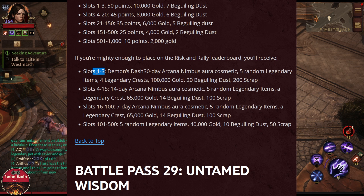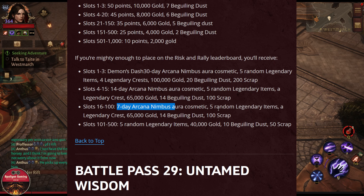That is for top 1 to 3. For top 4 to 15 you will get the Nimbus aura for 14 days, one legendary crest, some gold, dust and scrap, and some legendary items. For top 16 to 100 you are only getting the Nimbus for 7 days, legendary items, and a legendary crest.